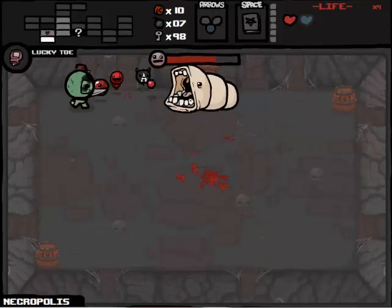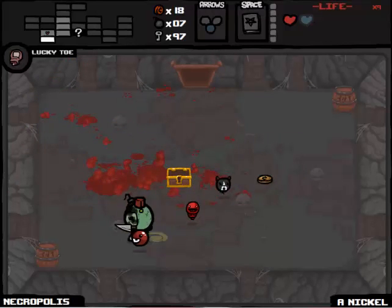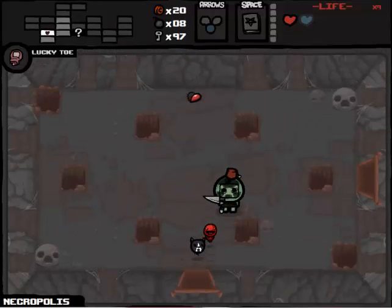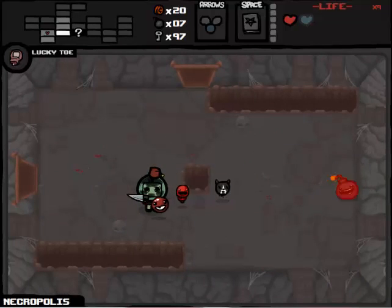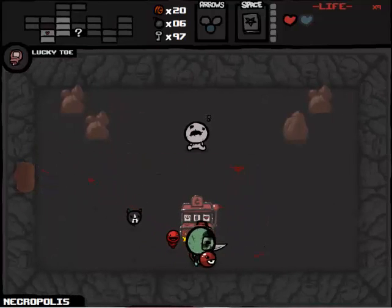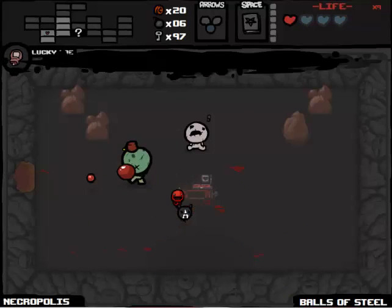Why did I go into this room? I don't know, I shouldn't have gone into this room. But we're doing sufficient enough damage that we'll be fine. Bombs and money - let's just move on. We're not going to go into the end rooms, because that's just stupid. We'll see what's in here - hopefully Raw Liver, that's kind of what I'm hoping for. It's not - it's a fortune, it's a slot machine. We blow it up and it gives us a Balls of Steel pill - that's the best I could have hoped for.